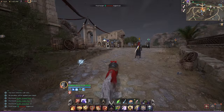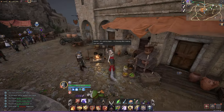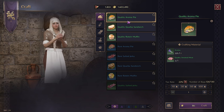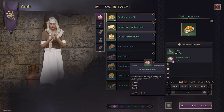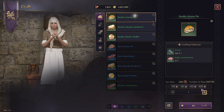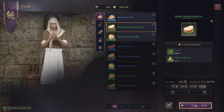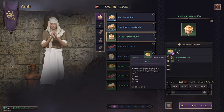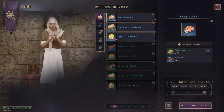Once you buy those, come to the sundries merchant in Vienta and click craft. You'll see you're able to craft the foods because you bought the dried root, golden rye, and smoked meat. The actual crafting materials — corba, routine, and aroma — you get by hitting the resource nodes I showed you. I'm going to craft these now. You can see after crafting the green ones, it's allowing me to craft the blue upgrades.